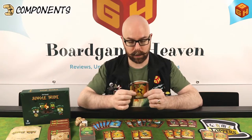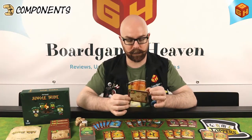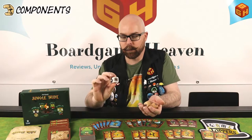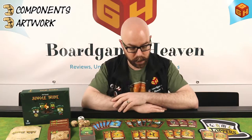Final thoughts on Jungle Tribe: starting with presentation, the component quality is good even for a prototype. The cards are already a nice thickness with colorful printed art. The quest tiles are thick cardboard and very sturdy, easy to read with clear icons and point values. There are plenty of cards in the game. The chunky big wooden dice are great, and the white plastic die with printed and heat-transferred icons is nice and clear.